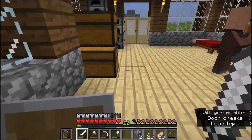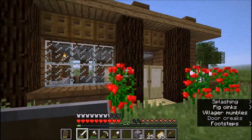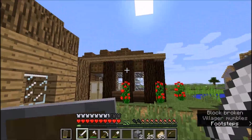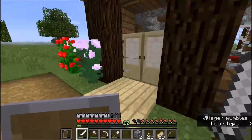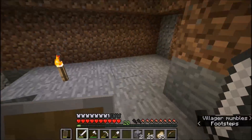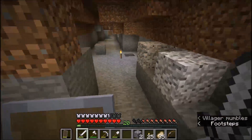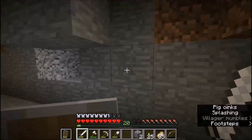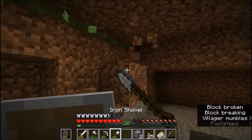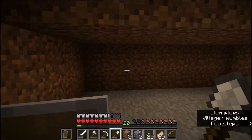This is gonna be the facade, but I'm gonna have a bunker. There's a villager living in here, but some evil stuff is gonna happen under the house. We're gonna have a bunker where we have our testificates - quote-unquote villager slavery - they're gonna be in tubes and water just moving around.